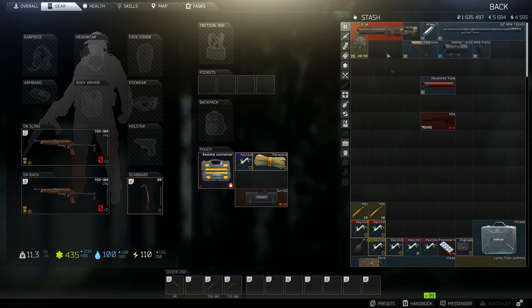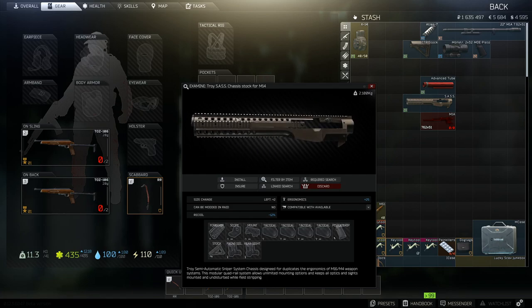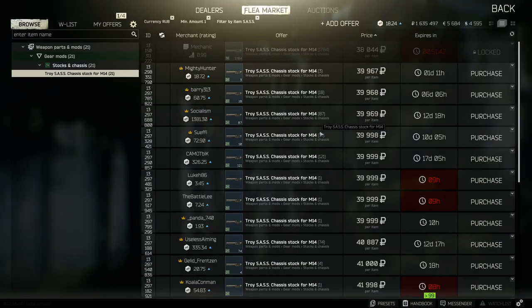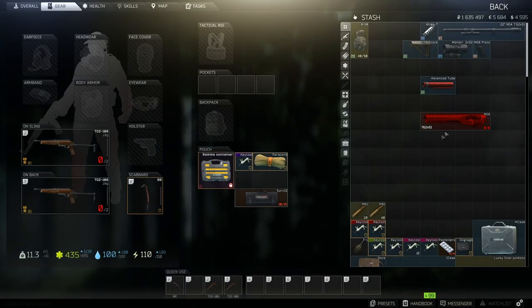We can't stick the tube on yet because we haven't added the SASS first. The SASS basically puts the whole weapon inside it — you stick the stock on the back and all your mounts on the front. It does minus 12 on the recoil and plus 25 on the ergonomics, so it has a massive positive effect on the weapon. It comes in at just shy of 40,000 rubles — not cheap, but a pretty cool piece with really positive effects, so I think it's definitely worth the 40,000 if you're going to build the weapon.